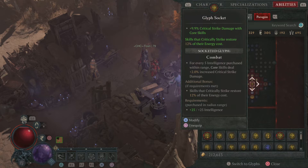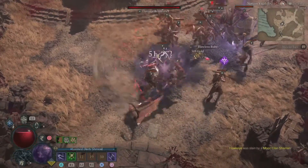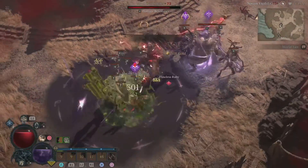I was playing around with my build because the Twisting Blades just didn't feel right. I decided to play around with my board and I got another glyph unlocked. This one right here is a game changer — it's called the Combat Glyph. The first perk is cool, you get critical strike damage from your core skills, but if you can unlock the second passive ability, it is just amazing.